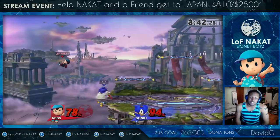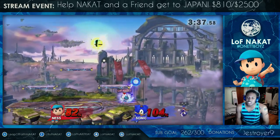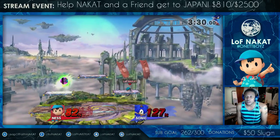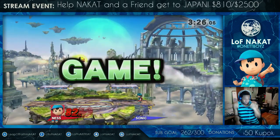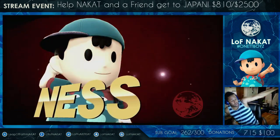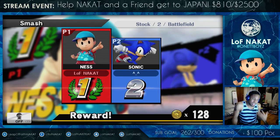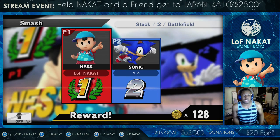Right there, that back throw — I was in the middle of the stage so I have nothing to worry about. But if I messed up and that spring hit me off the stage, he could have continued to edgeguard me, and Sonic's back air is semi-strong so you want to respect that. But you can punish his aerials — if he whiffs an aerial, punish him. Back air has lag at the end of it, fair has lag at the end when you avoid all the hits, up air has some lag, and down air — if he doesn't space it correctly, he's planted into the ground. Take advantage of that.